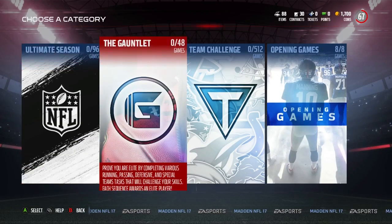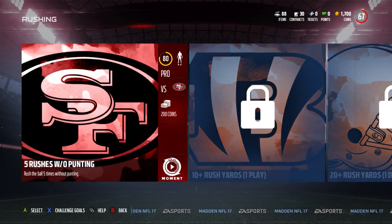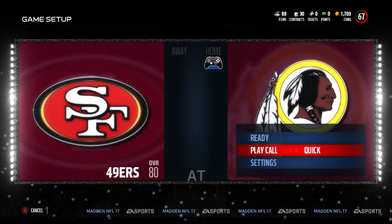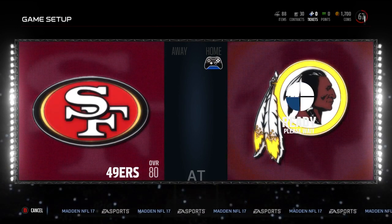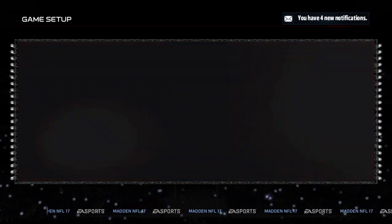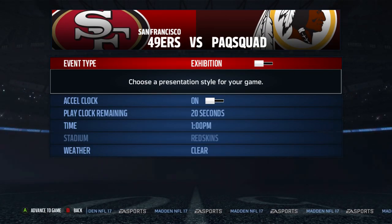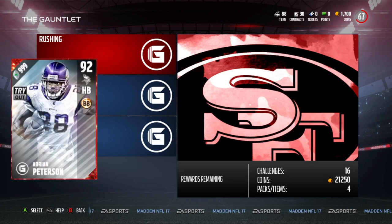You'll come up with three sections. Hit the Gauntlet and you'll see three sections: Rushing, Passing, and Defense. In each of these sections, they give you moments where you have to play through and win all the moments — all 16 games. At the end of each section you will receive an elite. If you complete the first section, which is the running section, you would get a 92 overall.